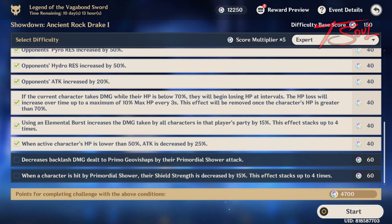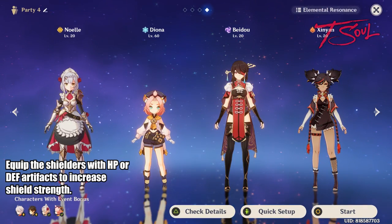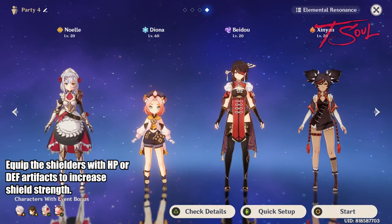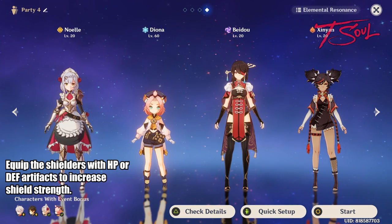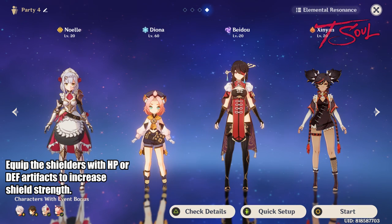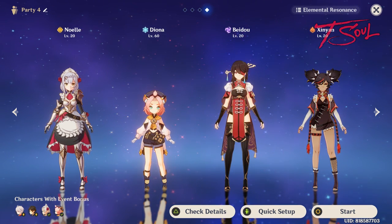And this was the set of modifiers I used to get 4700 points. This is my team, all level 20s except for Diona. For the shielders, I equip them with HP or defense artifacts to increase their shield absorption. And for Diona, I give her offensive artifacts since she is my main DPS this time around.